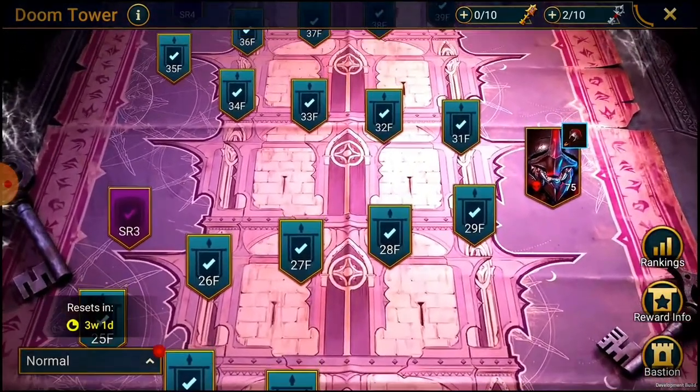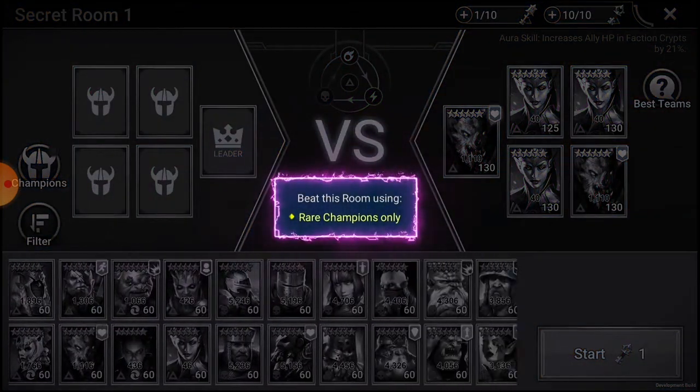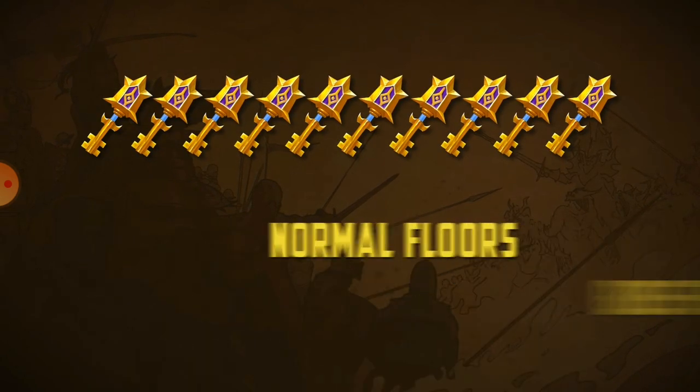Third, after the tower resets, the order of the bosses, the enemies on each floor, and the rules in the secret rooms will change - meaning a new challenge and a need for new strategies. Fourth, it doesn't take energy, it takes keys. There are gold keys and silver keys and you'll get 10 of each every day. It doesn't sound like a lot, but you don't actually lose your keys if you fail a run.